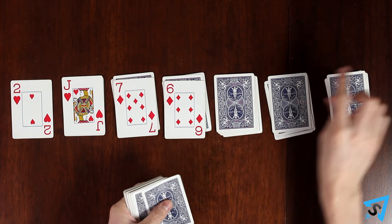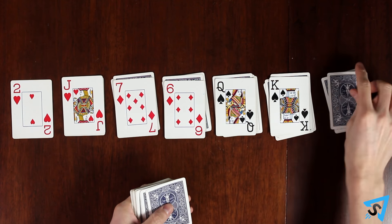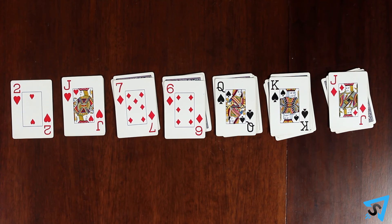Repeat this process, always starting from the leftmost face down pile until all the piles are systematically filled with a face up card on top. Set the remainder of the deck face down.